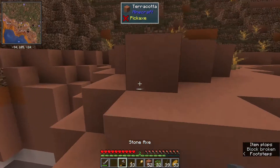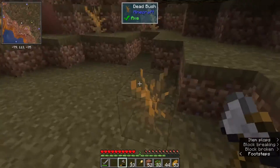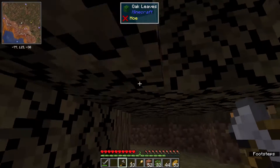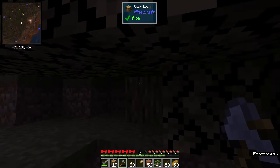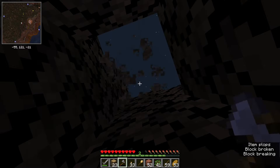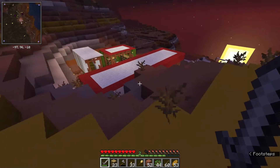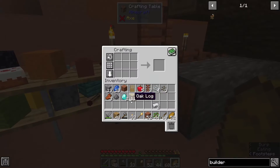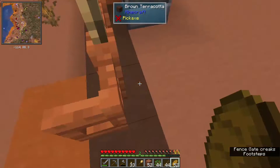First off we'll need to chop down some trees. The logs we got in the other episode have been placed in the builder's inventory — we're set there. That's three wooden pickaxes for the builders each, and I just need to make two stone pickaxes for myself since I'm going into the mineshaft.